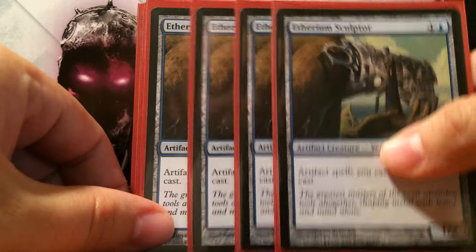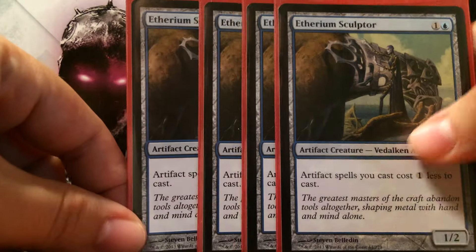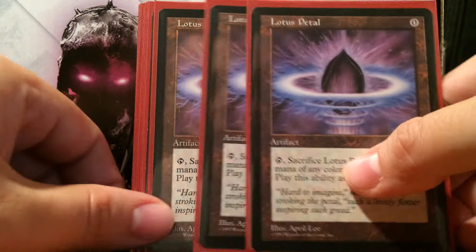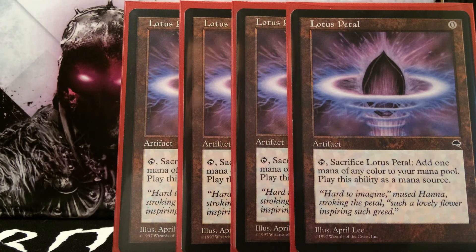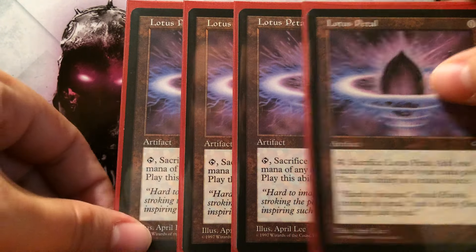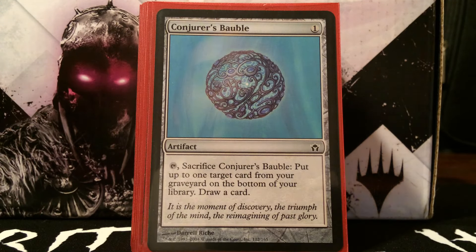We run four Etherium Sculptors because he's so important. I wish they'd print another common with the same effect — then this deck would be amazing. Next we run Lotus Petal. I'm only running 15 lands because I have four Lotus Petals. It's not an official egg because it doesn't cantrip, but it does sacrifice itself which will trigger Disciple of the Vault, and it goes to your graveyard which is really important in this deck. Full playset of Lotus Petals.